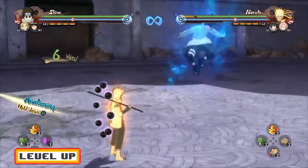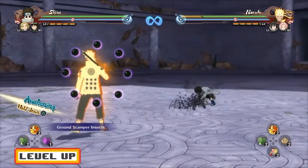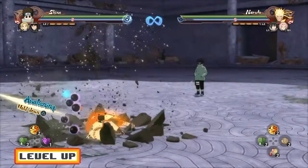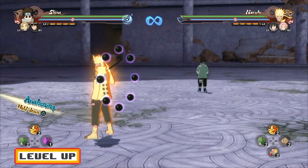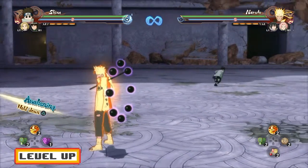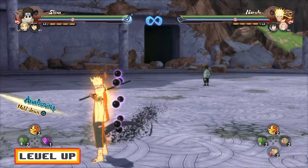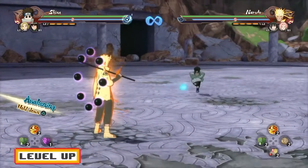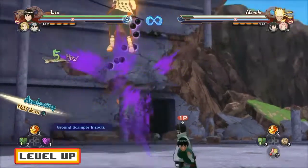With that said, this dude is not super crazy over the top, but he's pretty alright. His Jutsu Ground Scam for Insects is really, really good, as it tracks the person. What I'm trying to say is, if you guys are going to use Itachi for the Amaterasu, also pick PTS Shino — because the tracking range that this Jutsu has is very, very long, as you guys can see right there. Look how far that went! On top of that, this Jutsu does some pretty good damage as well, even if it's a support.